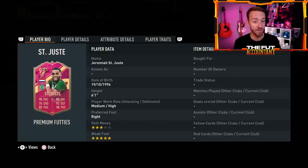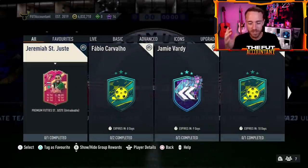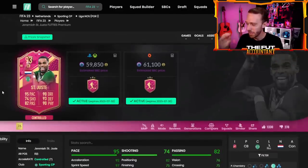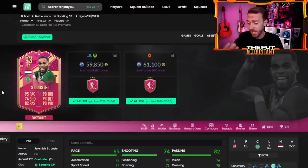Three star skills, five star weak foot, center back and right back, medium-high work rates. The interesting thing about him is he is very, very pacey — 97 sprint speed — with really good defending stats. I'm just a fan of the price. Six foot one. The links aren't that great, but he's a premium, so he gets those three chemistry points regardless of the squad you put him in. 60,000 coins for this SBC. Cheap player SBCs, good value, craftability, and since they're premium items, you can just plug and play them basically into any team.